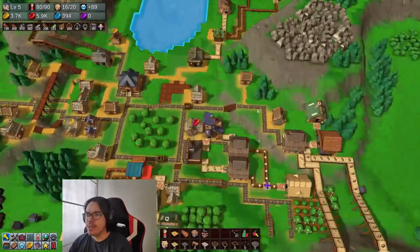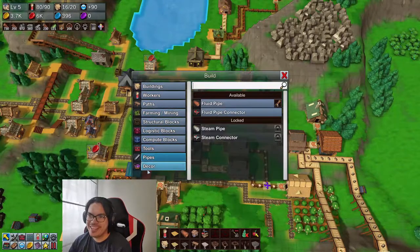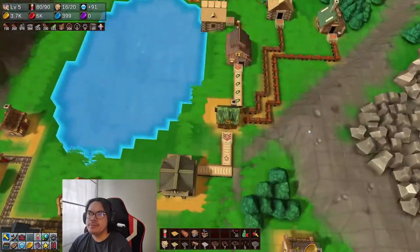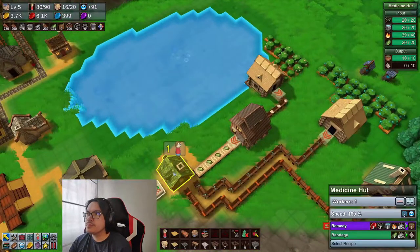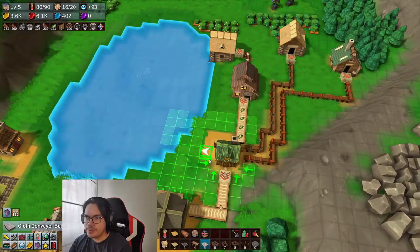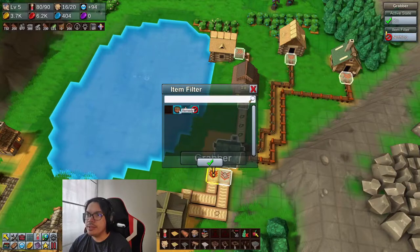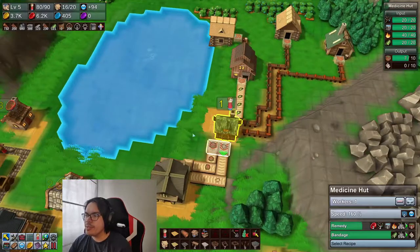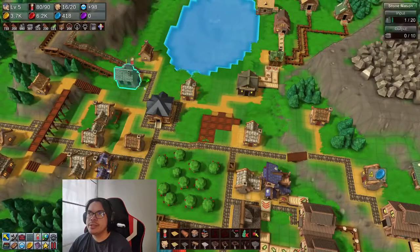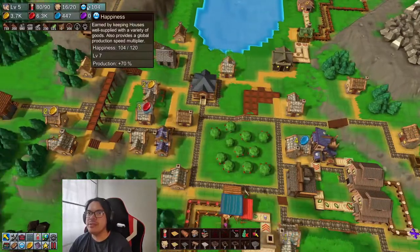I'm pretty sure there's a better way to do this — maybe there is an underground belt of some sort. Water and other fluids can flow into our system. It was stuck because I wasn't grabbing it, so I'm gonna have a little thing here to grab remedy. That's gonna put our production up. Happiness is only over 100 — okay, so level 6 is that and level 7 is 120.